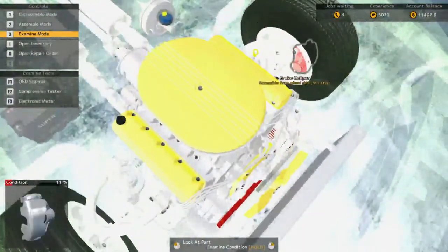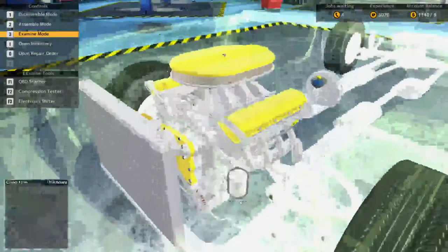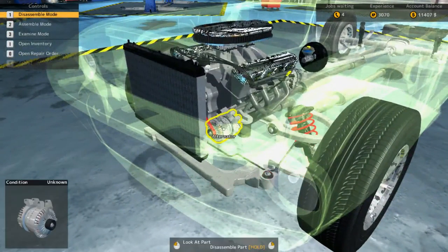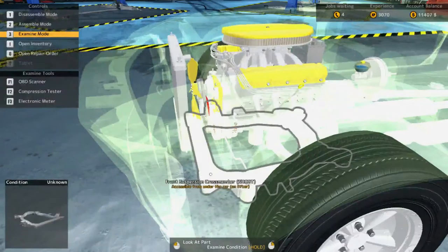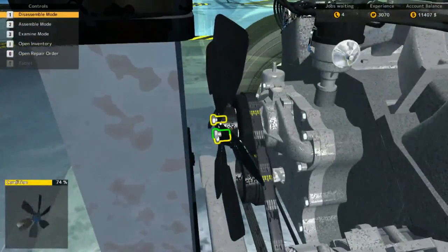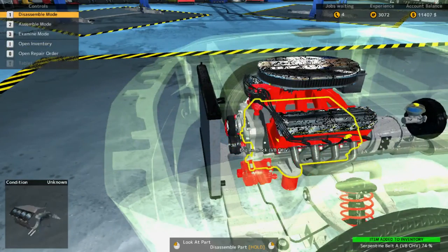Looks like there's some red parts in here — this is cool. With the electronic meter, we can test all that stuff, which is kind of neat. If I'm in examine mode — it doesn't show me which items — it's disassemble mode which then leads you further. Let's try this — we're going to disassemble and try some exploratory work. But we shouldn't do this because this is distracting. We need to look at the other job.